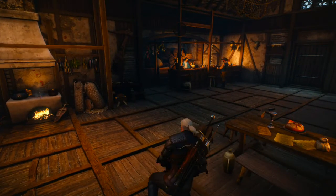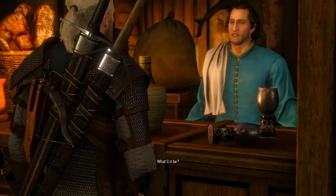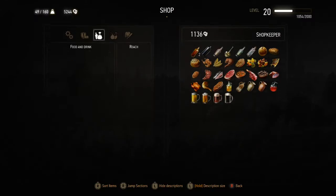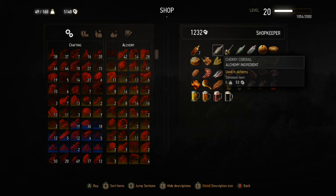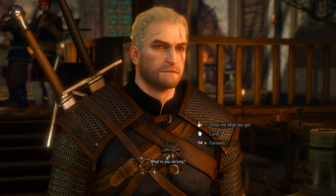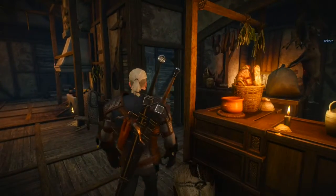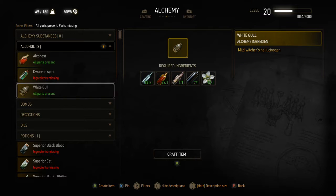We're back in Novigrad now and we need to start hitting up local bartenders for Cherry Cordial and Mandrake Cordial. We're at the Golden Sturgeon, by the way. He has one of each, so let's buy those. And then we can hopefully make some White Gull and make one of these oils. Let's make some White Gull.